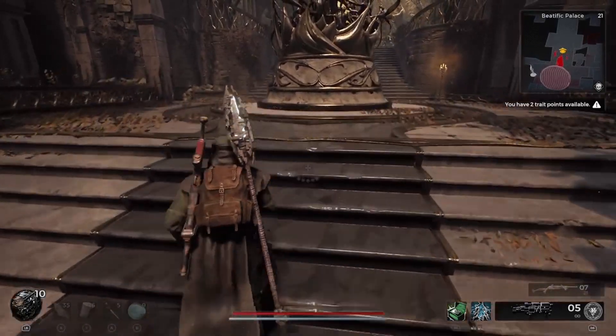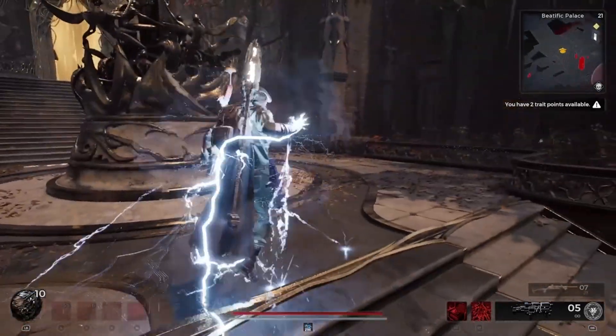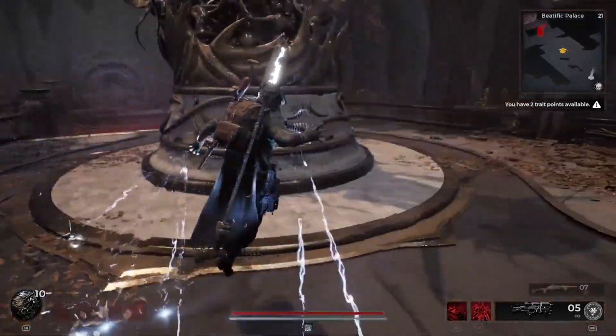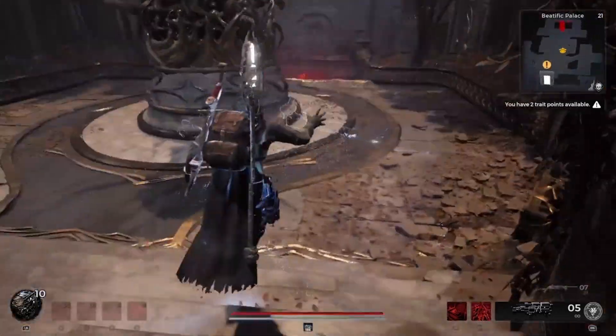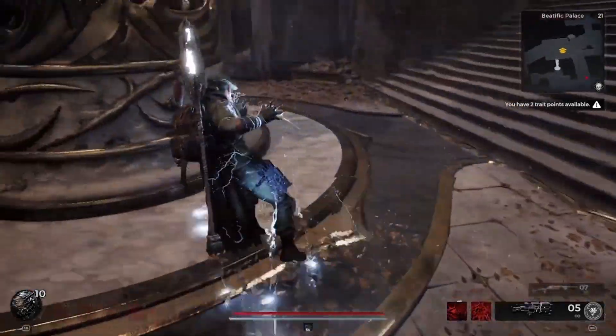Take that strange cube back to Wallace at Ward 13 and purchase your Archon Archetype. This archetype is absolutely insane. I believe it is one of the best archetypes in the game and has the ability to produce absolute massive amounts of damage.